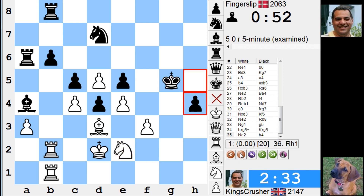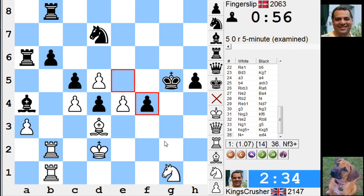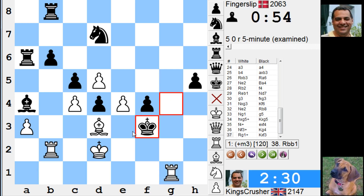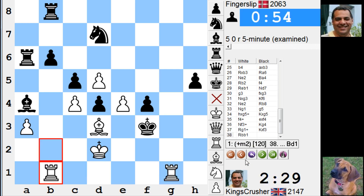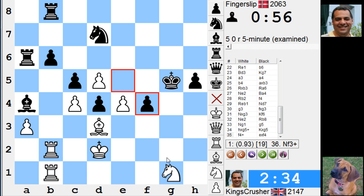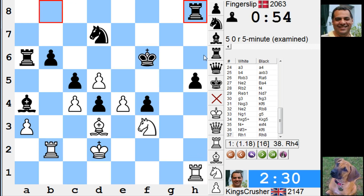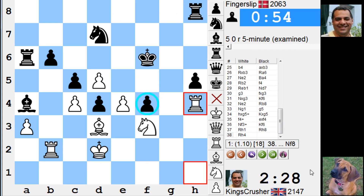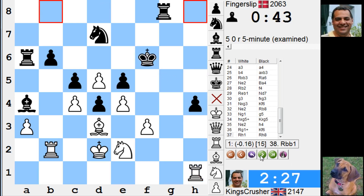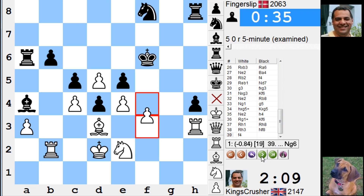H4 might have been good then. F4 check — I was mating. Check, can't do this, get mated. Check, and if here, f3, f6, h1. What's happening here? So that was an idea. Check, I missed a thing. His h4 is looking good — it really depends on the nuances: whether that was a weakness or a strength.